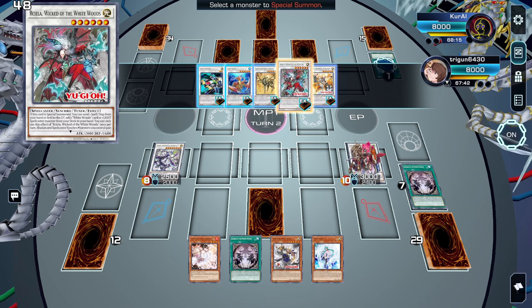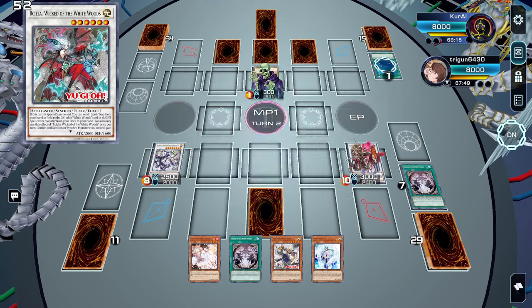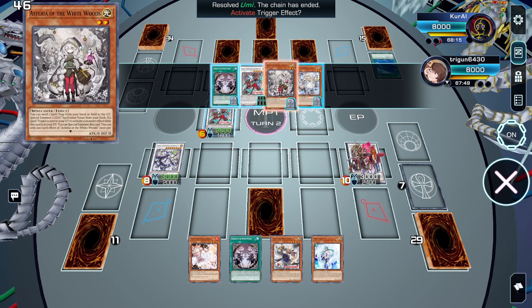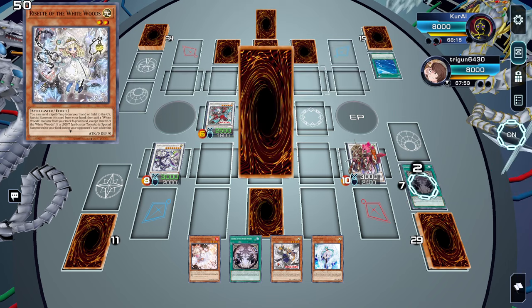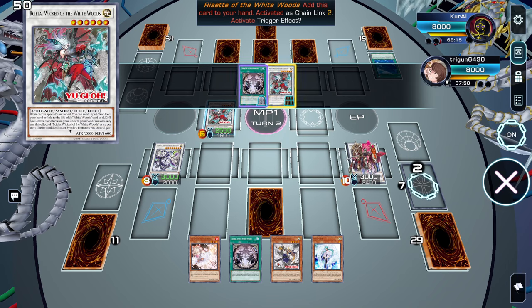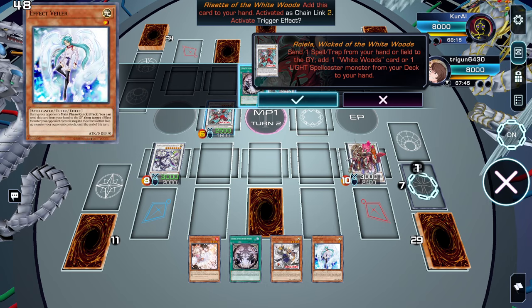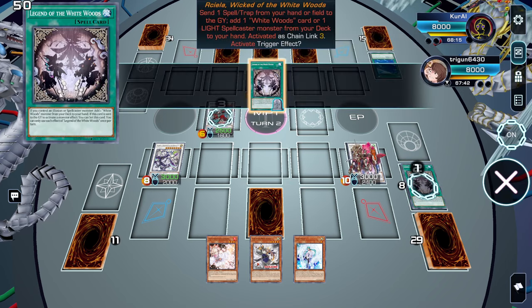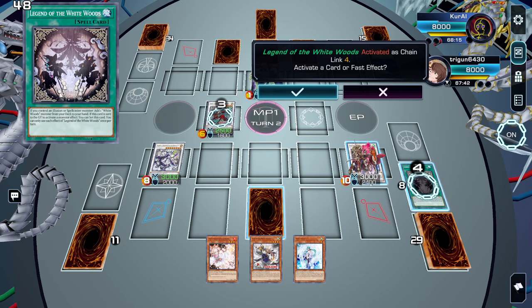But here what I like to do is special summon Arcella. Now we have no chains — chain link 1 Astrea to special summon, chain link 2 reset to add back to hand, chain link 3 Arcea — if you have an extra spell or trap in hand, send that spell and trap to add a spellcaster — and then chain link 4 to reset the White Woods spell or trap that we just discarded.